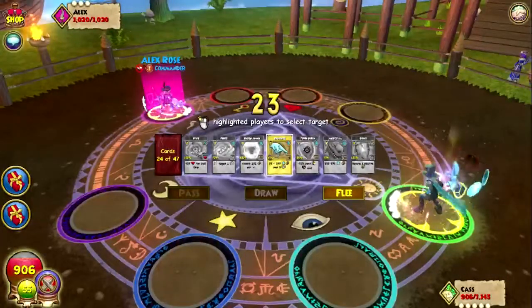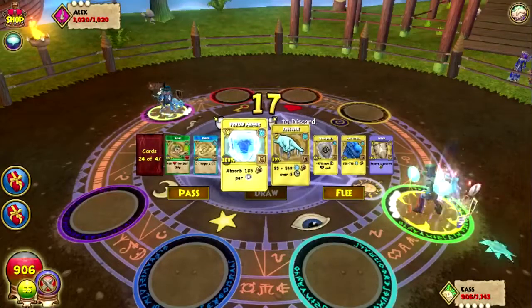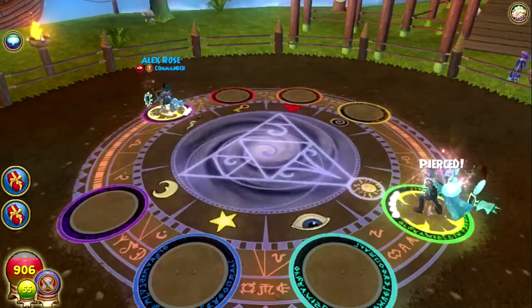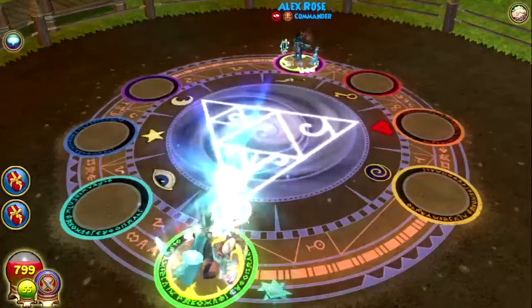I'm gonna go ahead and frostbite him into — what's a good move to make? I would say snake. Stony into snake — yeah, I think that would be a really good move to make. But let's see what he does. Does he shark me or something? That would be interesting if he did.